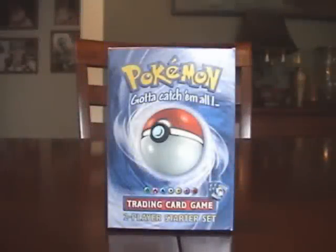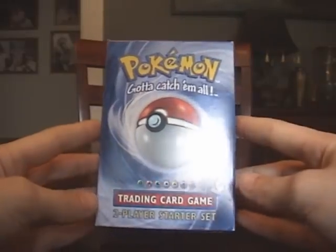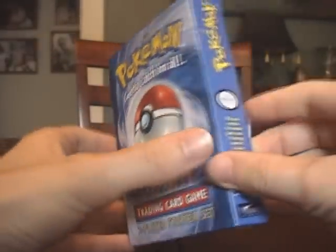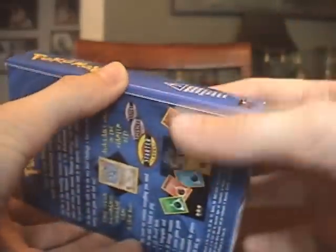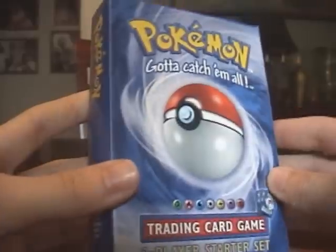Hi, PokeTrader18 here. I have a very cool item to show you guys today. I just got this in the mail. This is a Shadowless Base Set Starter Deck — the two player starter deck. Technically this is the first Pokemon trading card game related item ever released. It's unsealed but everything inside of it is still sealed, which is fine with me because I wanted to look inside of it and show you guys what's in it anyway.